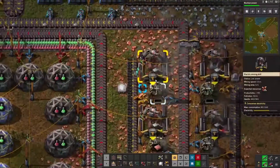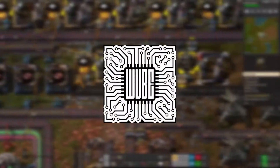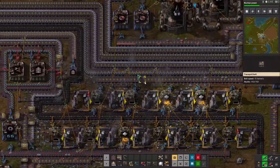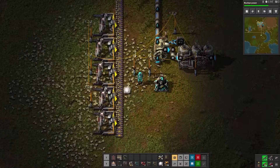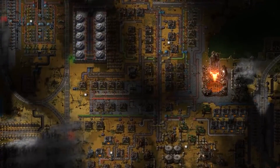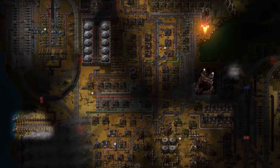Factorio is an automation base-building game made by Wube Software, a 20-person development team in the Czech Republic, and it goes for 30 bucks on Steam. This game is all about making a factory and upgrading it, eventually into a sprawling metropolis of machinery where each piece has its part to play.